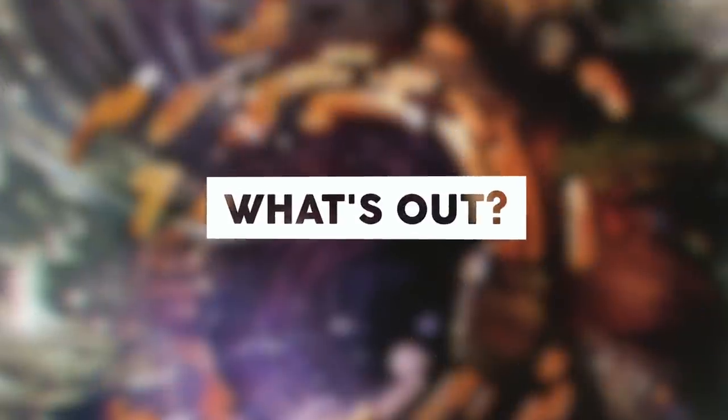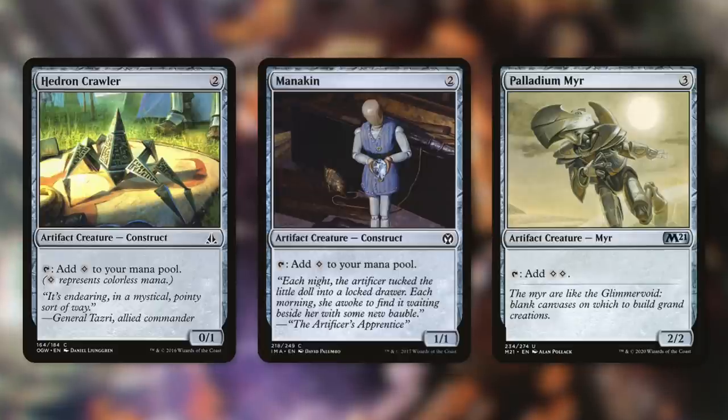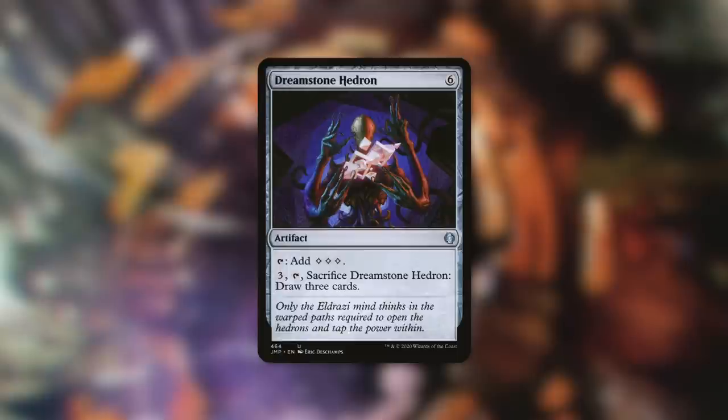Now that we've put some cards in, we've got to take some out, so it's time to move on to what's out. First up, let's take out our mana dorks: Hedron Crawler, Mannikin, and Palladium Myr. When upgrading our ramp package, these are the first to go, as mana rocks are much safer than mana dorks. We're also going to be removing Ur-Golem's Eye, Sisay's Ring, Hedron Archive, and Dreamstone Hedron, because we just have more effective ramp spells. These aren't bad ramp spells by any means, but with our upgraded budget, we can just add in better ones.